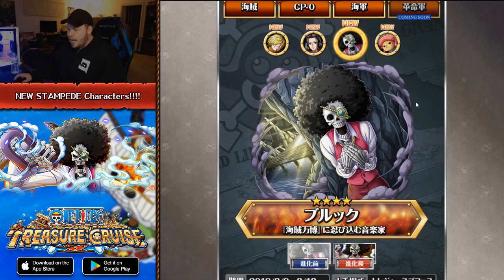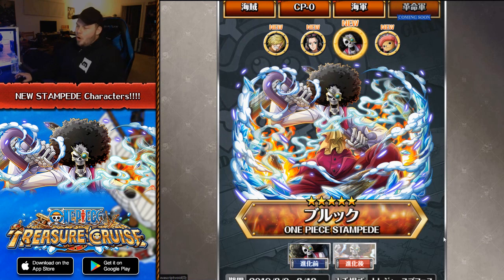Next we have a brand new Brook character. I don't know who did these artworks, but this looks so good. I love the lighting in the background. The shading of everything looks so good. And then you've got Brook with his Soul King powers activated — you see the ice everywhere, the sparks. This artwork looks so good, I'm a really big fan of this one.